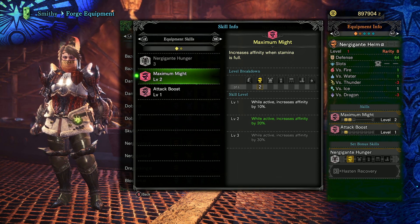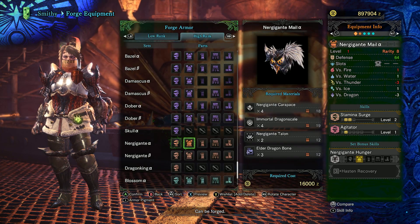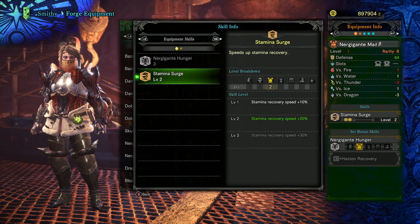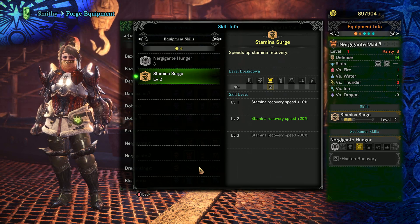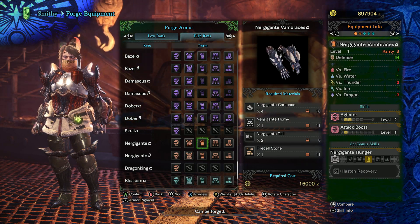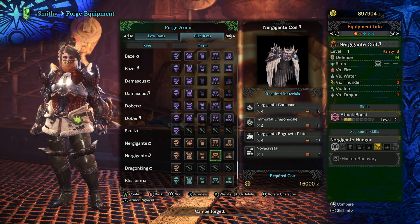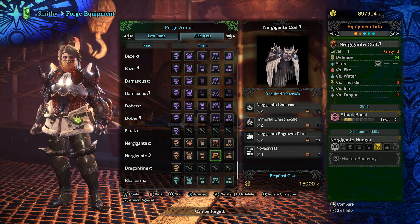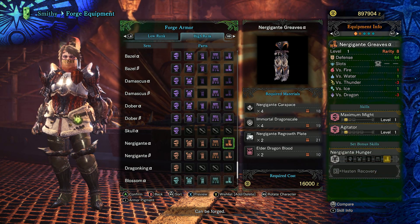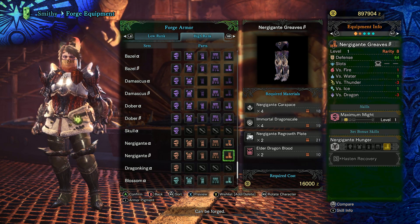Between the two, while the style is definitely worse, the alpha option may be better as it gives us one point in attack boost. If you have a build that does not require the Rathalos chest for the bow, the beta Nergigante chest can be a good alternative to get additional stamina surge. Either option for the arm is okay, as Agitator gives us additional affinity and attack power when the monster is enraged. The beta waist gives two points of attack and is a commonly used piece early on in high rank before there are better options. Finally, either choice of Greaves works, and it will mostly depend on your selection of decorations.